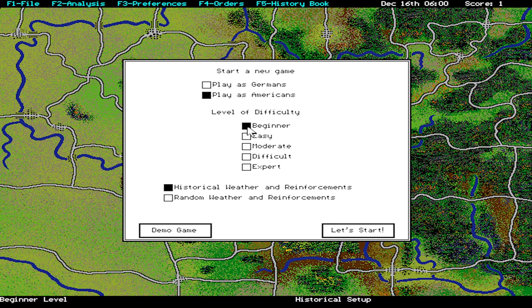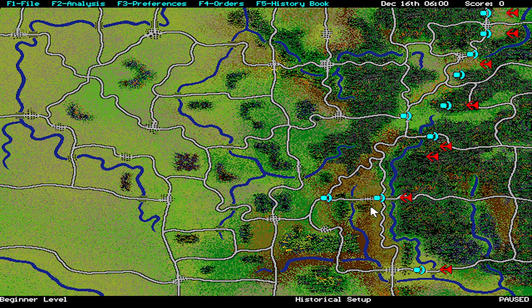You will start with journalist mode and play as the Americans, of course. The game revolves around an operational map shown here. Units are presented as icons indicating their stance. Buttons and other stuff are handled by hotkeys, which are also printed on the screen. F1 is the usual stuff like saving the game.